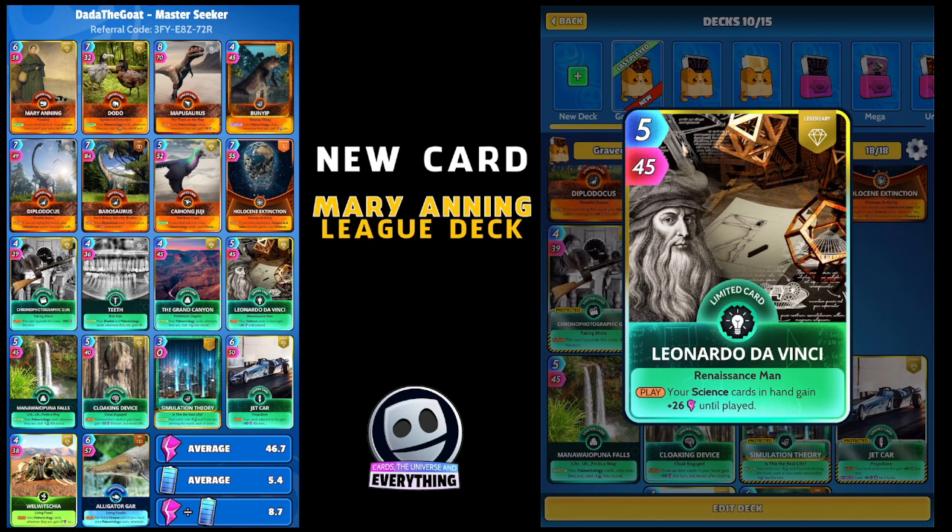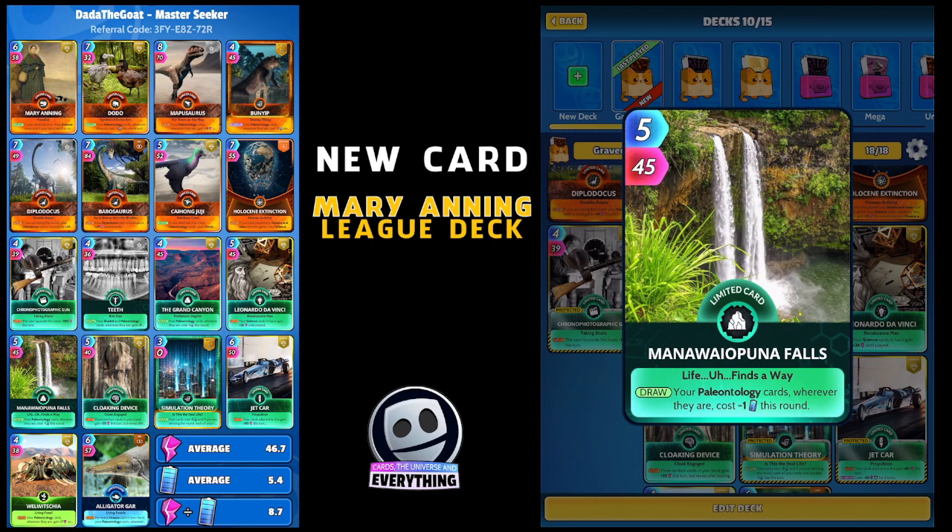Then I've got the Manawapipuna Falls - somebody tell me where they are, looks absolutely super cool. On the draw, your paleontology cards wherever they are cost minus one this round. So this one's going to help again with the cost of those paleontology cards, which can get quite expensive actually.